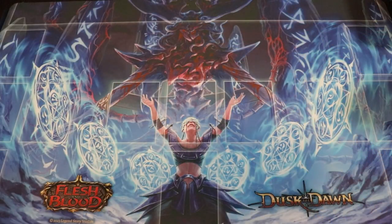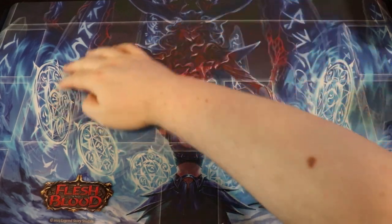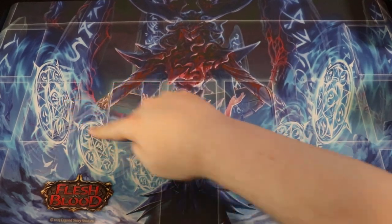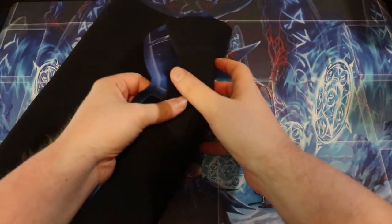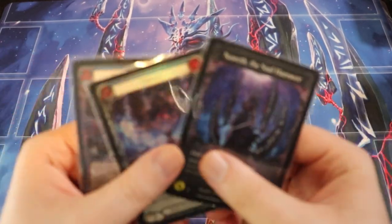Here we have Vincet summoning Nazareth - this is Nazareth here, and you can kind of see the weird obelisk things that are attached to her, and then the exactly six rune chance, which I think is really cool.